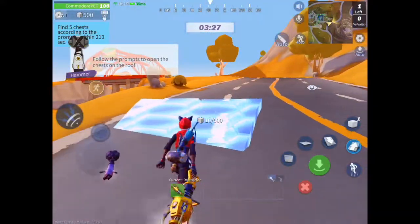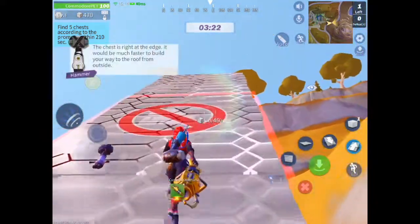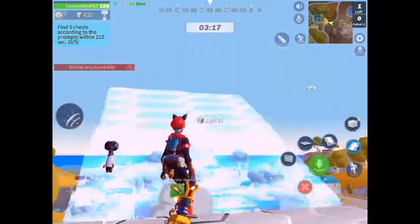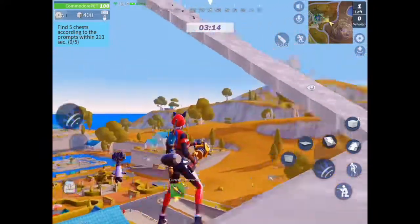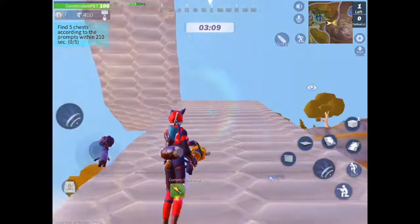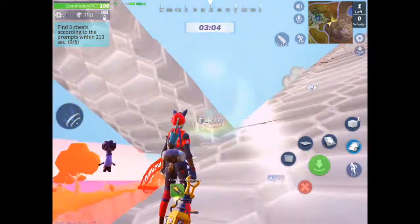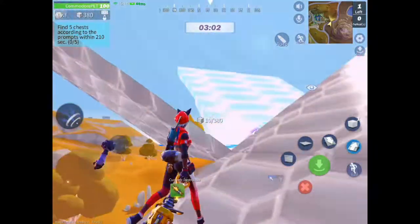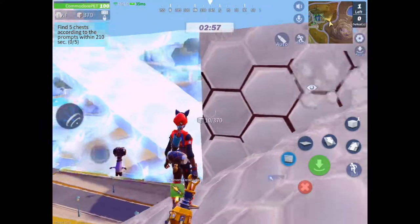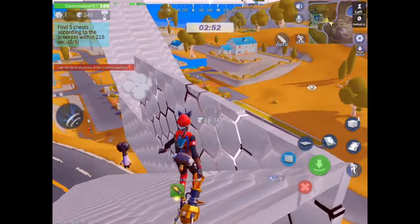The next thing I like to call is the 'crisscross.' When people get crisscrossed — pretty much what happens is say you're building up in a build battle and the other person decides to build up like this too. You're right beside each other. So say you're building up here and the person builds up like this. Basically what you want to do is keep building up a little bit, and when you get past them, you build a wall right here, and another one as well. You keep building walls going all the way up.